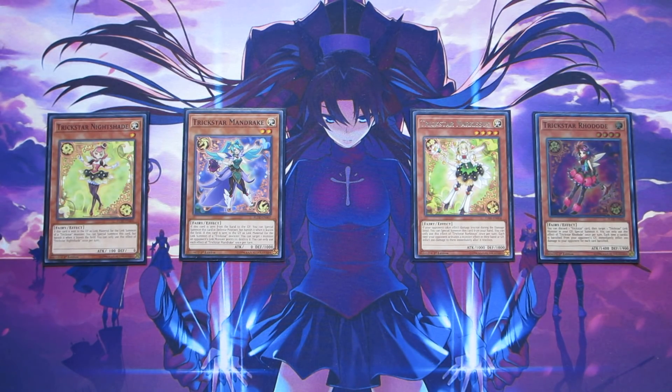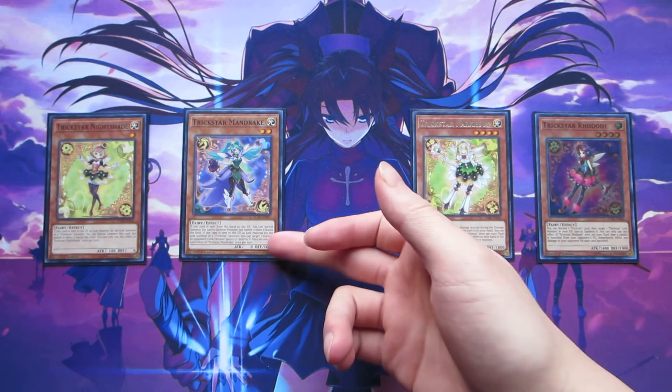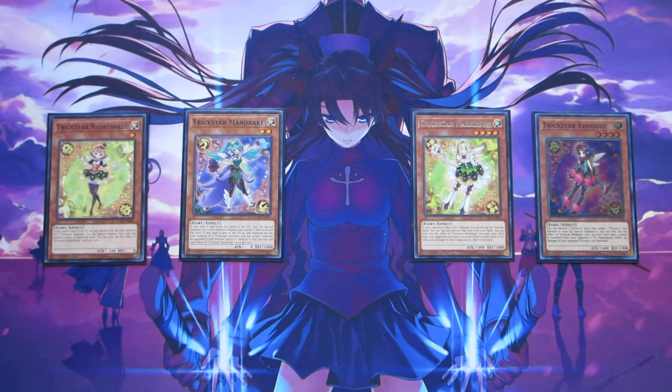This build of Trickstars is a compromise between casual and competitive — it's not meant to top tournaments. I didn't want to make it like the Brilliant Trickstars either, which was more on the casual side. Trickstar Nightshade can become a one-card Link 2, letting you easily go into Holly Angel or Crimson Heart. Mandrake is here because Nightmares exist: if she's discarded from your hand she can special summon herself back from the graveyard, and you can use her with Nightmares to link climb into higher link monsters.